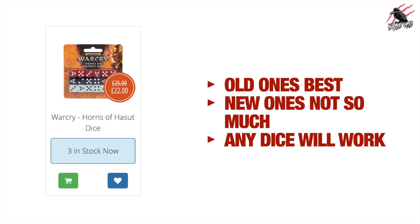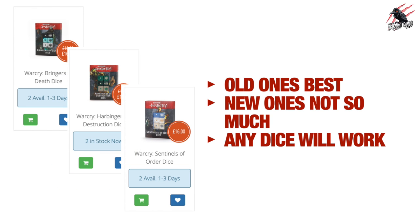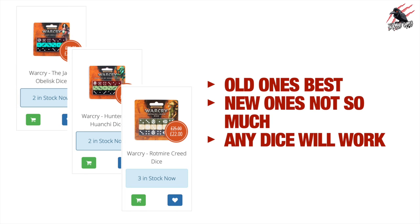You can buy specific Warcry dice, but the newer faction ones — like the Horns of Hashut set at £22 for 16 dice — are poor quality and I wouldn't recommend them. The older Warcry dice at £16 for 16 are really nice quality and I can't recommend them enough — there's a link to Firestorm Games below. Or honestly just use any dice; it really doesn't matter.